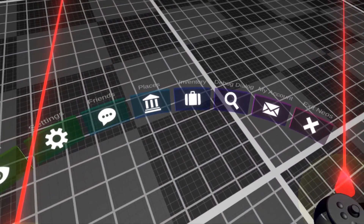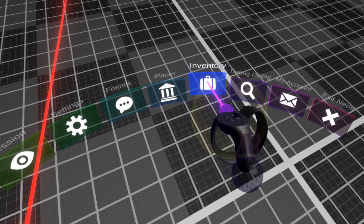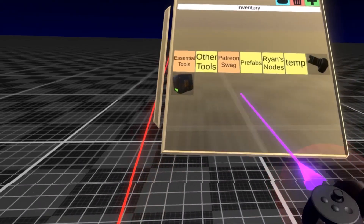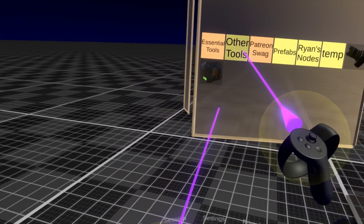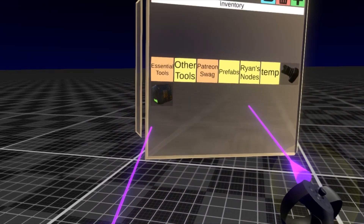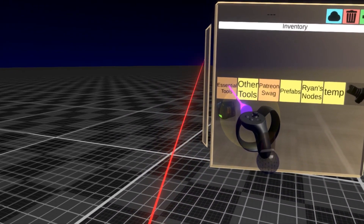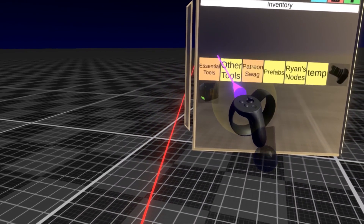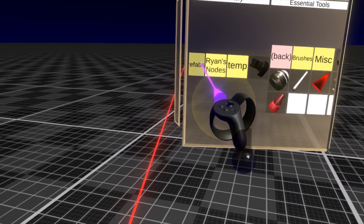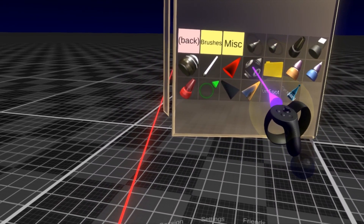One of the most important things to be aware of here is the inventory. It is through here that you can access all of NEOS's tools along with other things that you may find interesting. It works just like a file explorer. Double pressing the trigger button, like you would your left mouse button, will either open a folder or a category, and it will drop the item that you select in front of you.